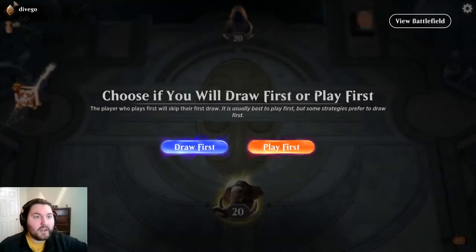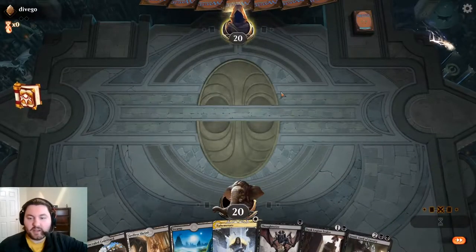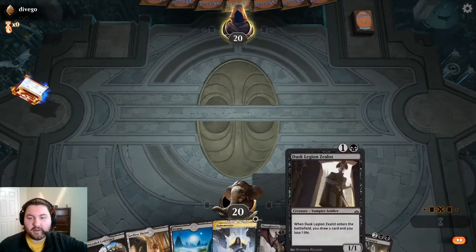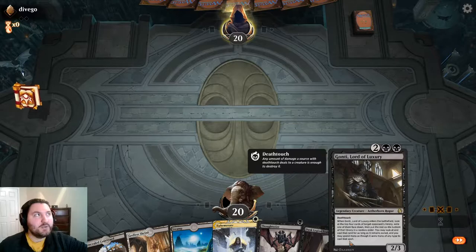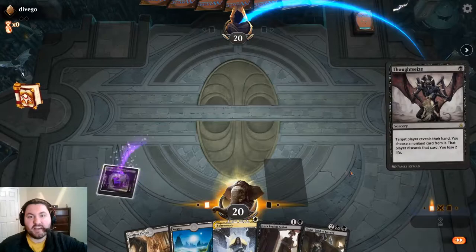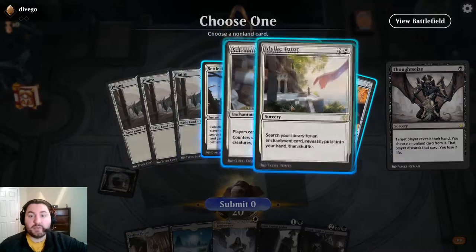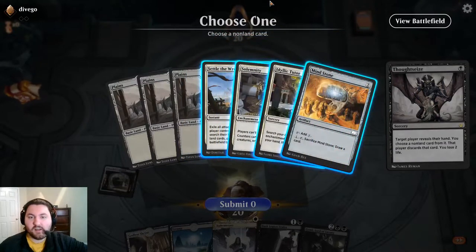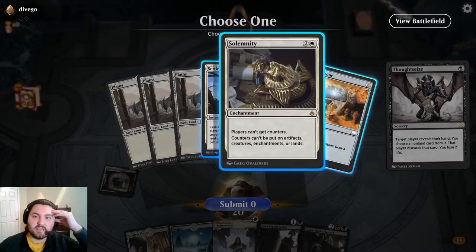Game one, playing against Tavigo, we'll go first. Turn one Thoughtseize is hard to beat - we've got Ephemerate, Dusk Legion Zealot, and Gonti as a pseudo-finisher. Our opponent has Solemnity in their hand. There's a Solemnity lock here, but do we want to take the Idyllic Tutor or the Solemnity? If we take the Solemnity and they draw their other piece, they can just go get another copy of Solemnity.